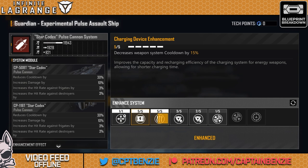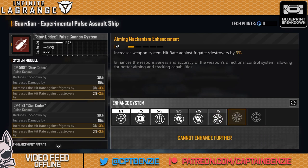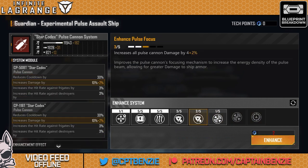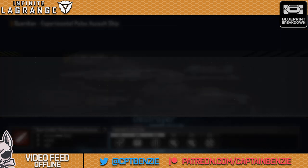We then have weapon system cooldown, which I tend to go for first, followed by pulse cannon damage. Hit rate isn't overly important on these because pulse cannons have a really good hit rate in general. With one slot left, it was either hit rate against frigates and destroyers or against fighters and corvettes — so I go for frigates and destroyers because I want to clear through those first to start shooting at the big ships at the back. Even not fully upgraded, we're already looking at 11,943 damage, and that's before the full weapon blueprint upgrades.